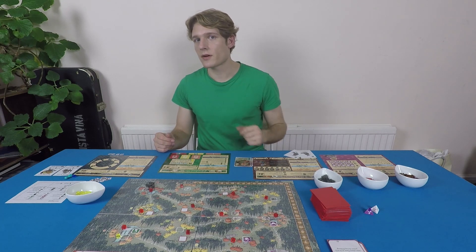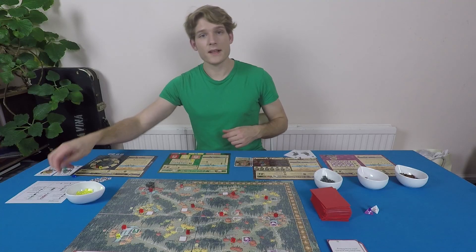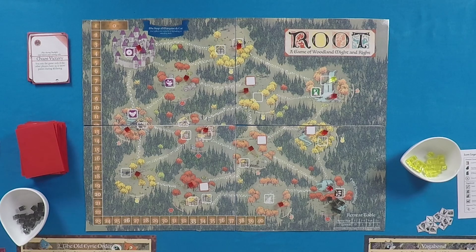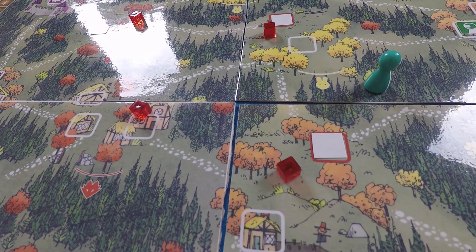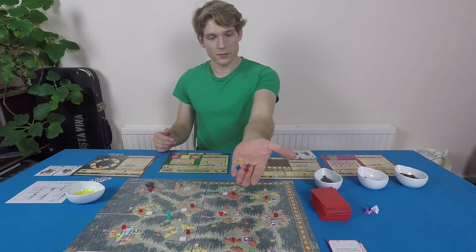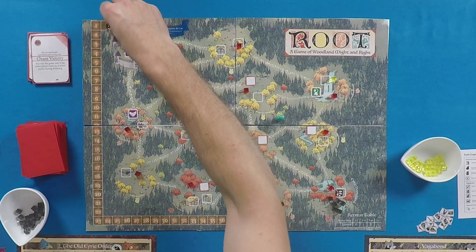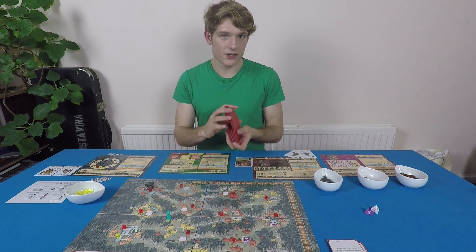The Vagabond then collects one soldier token from each of the other players and puts them on his reputation track. Finally the Vagabond puts his person token on the board in any forest he wishes — not the forests around the outside, but any of the forests between the clearings, which count as spaces for the Vagabond. Then grab one more soldier token from each player and put these on the zero space of the victory point tracker. Finally take the deck of cards and deal three to each player as their starting hand.